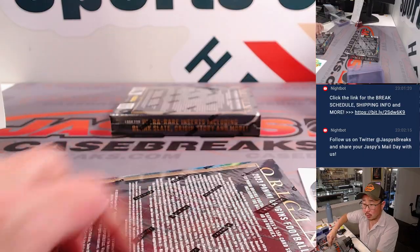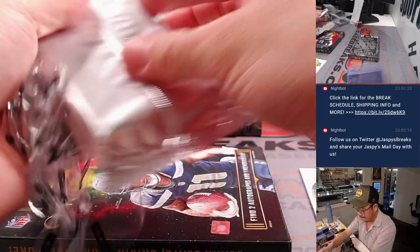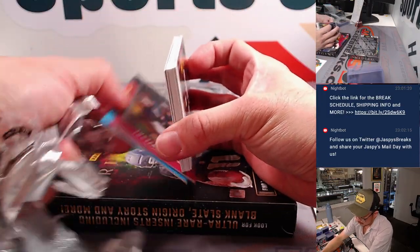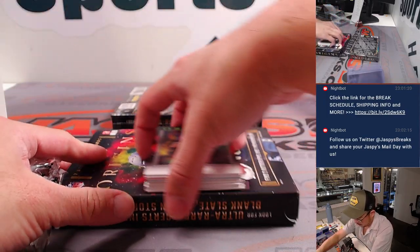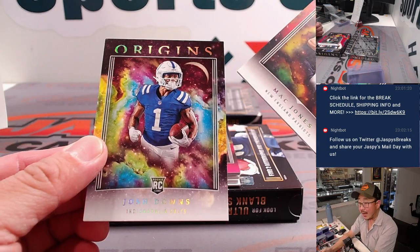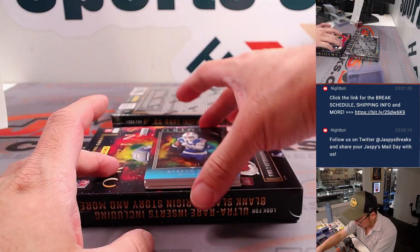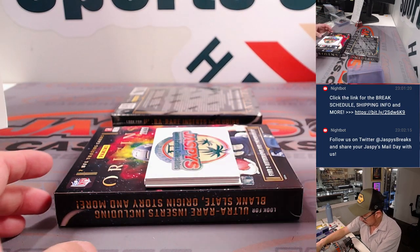Another four-box break in the store right now at JazpisCaseBreaks.com. Another redemption on the bottom. Matt Jones, Josh Downs. Justin Fields to 149 — looks like he's going to miss another week. And Stephon Diggs — can you dig it? Two out of 50, Buffalo. Jalen, Bills.